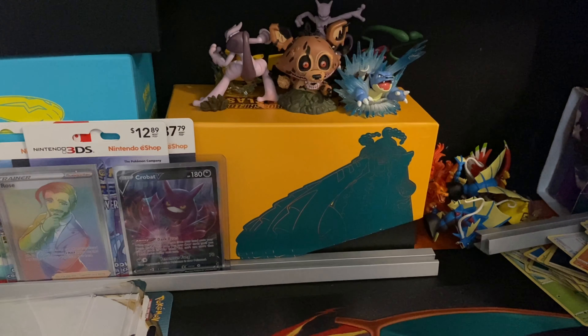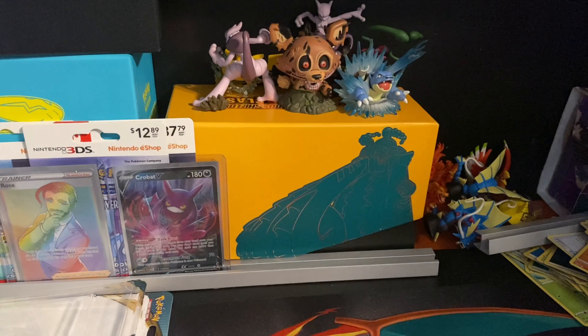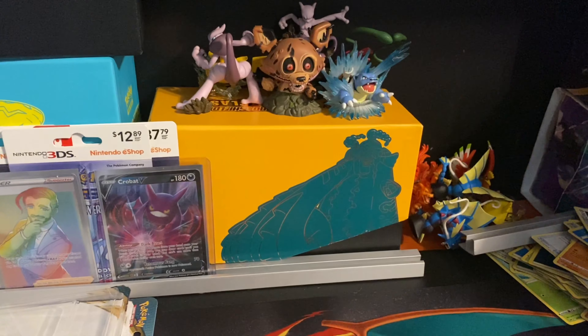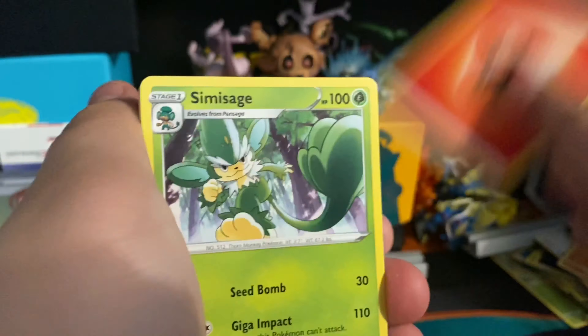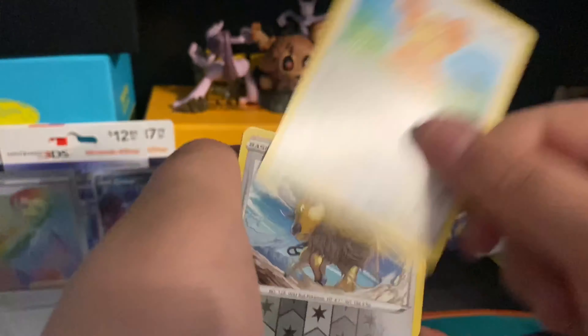Depending on the amount of code cards I have, we've opened four already. We'll do five just to hit the halfway mark. This next pack — code card to the side. Fire type energy, Simisage, Billowing Smoke, Turbo Patch, Diglett, Swovet, Shelmet, Pansage, Teddiursa, reverse holo of Tauros, and the final card is Diggersby. We'll leave it up to you — get us that Zard!